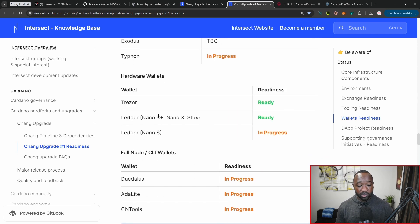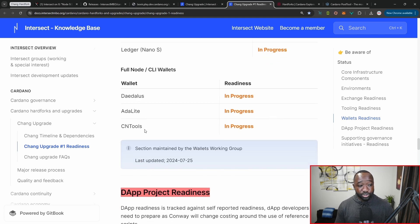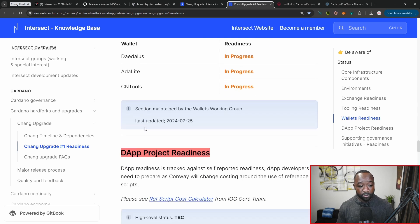In terms of hardware wallets, Trezor is supported. Ledger Nano S is not just yet, but the Nano S+, Nano X, and Stax are all currently ready. For full node wallets, Daedalus is in progress, Ada Lite is in progress, and CNTools is also in progress.